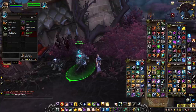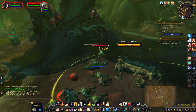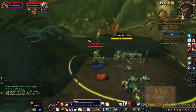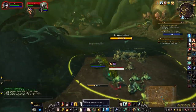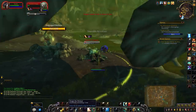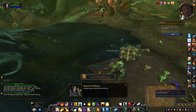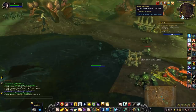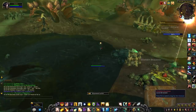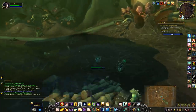Once you have the potions and the scroll, head back to Maldraxxus and wait for the world quest to pop up. The world quest you need is called A Few Bumps Along The Way. You need to repair two blisters to get two stacks of the Battle Hardened buff. Note that this buff lasts 10 minutes, so you want to do this step first.